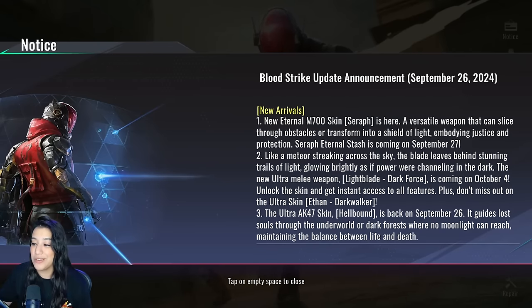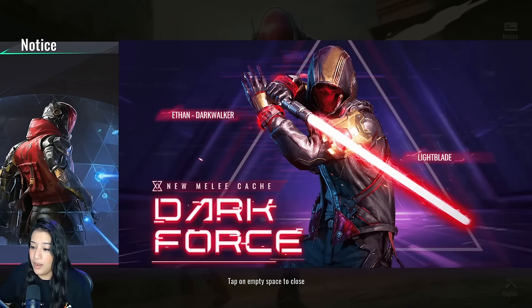We have some new arrivals. The new eternal M700 skin Seraph is here — a versatile weapon that can slice through obstacles or transform into a shield of light, embodying justice and protection. The Seraph Eternal Stash is coming on September 27th, which is tomorrow, or for the Asian server, actually just a few hours from now.